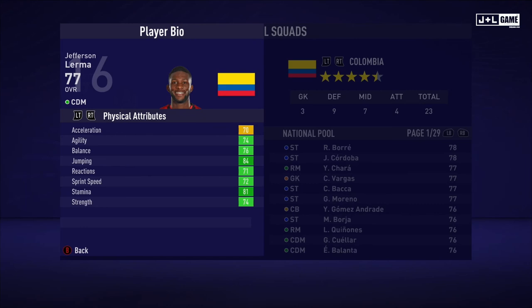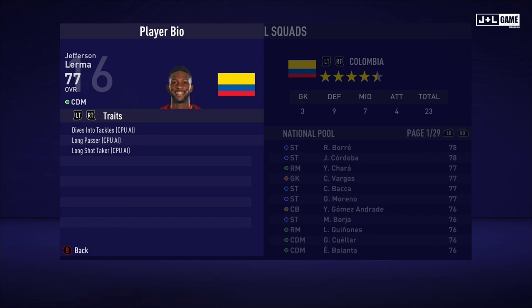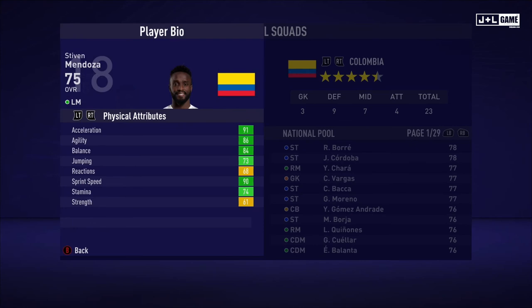On to Jefferson Lerma. His physical attributes are looking good here — only one yellow with the rest being all green. His mental attributes are also looking pretty good, mostly in the green here. And his skill attributes are also looking good — mostly green and yellow with some orange. Here is his player information and his traits — three traits available.